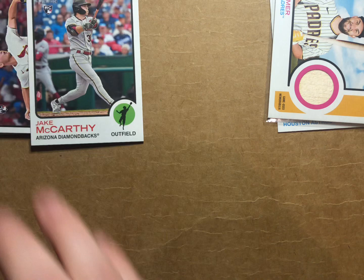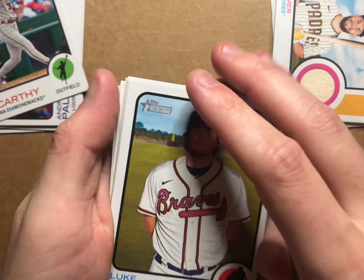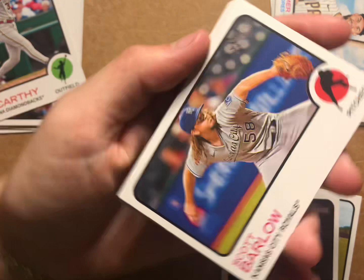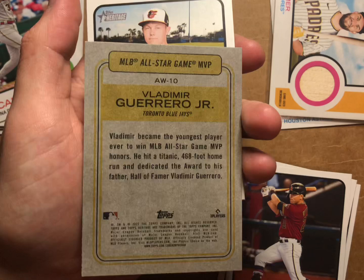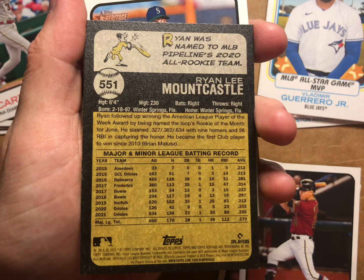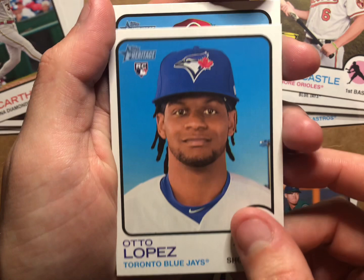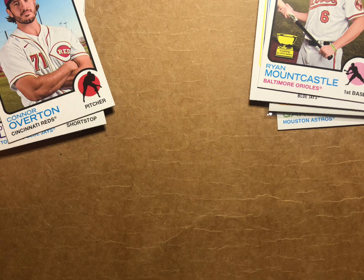Pack three of seven, and we're off to a good start with this video. Let's see if I can see anything - I don't see anything. Luke Jackson, Bailey Ober, Scott Barlow, Josh Reddick. MLB All-Star Game MVP insert - I don't think it's numbered. Vlad Guerrero Jr., pretty cool card there. And another Topps All-Star Rookie - Ryan Mountcastle, also not numbered, cool though. I like those little things. Matt Brash rookie card, Otto Lopez rookie card, and a Connor Overton rookie card. We've got ourselves a few rookies here.